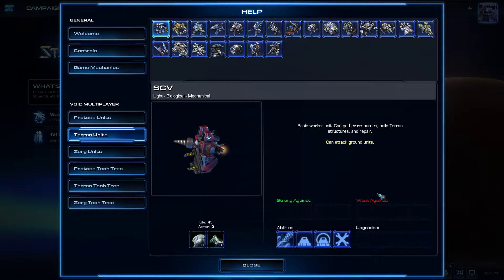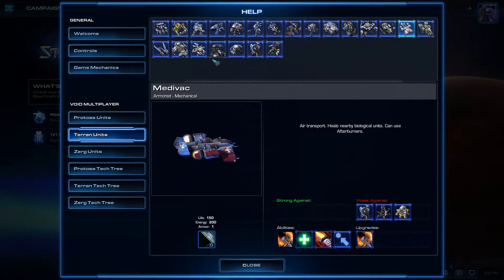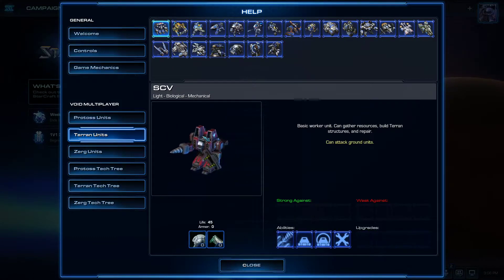The SCV is the Terran worker unit. Each unit has their types, and depending on their type — so as an example, these guys are light, biological, and mechanical. Biological things in Terran can be healed by the Medivac, which heals biological units — it's the only thing that does that. Mechanical things can be repaired by the SCV, and that includes buildings.